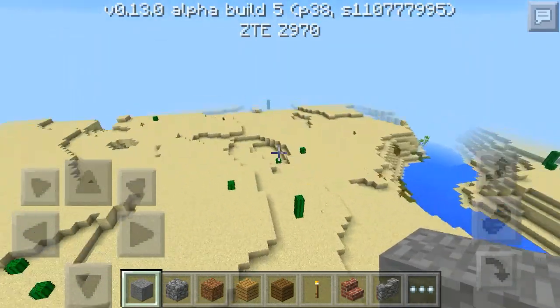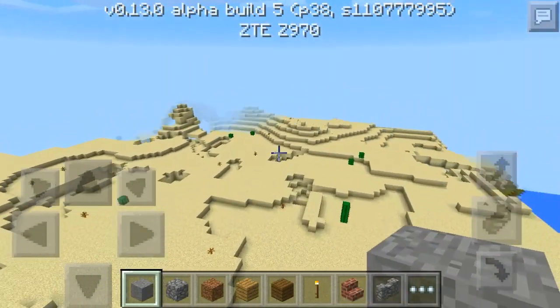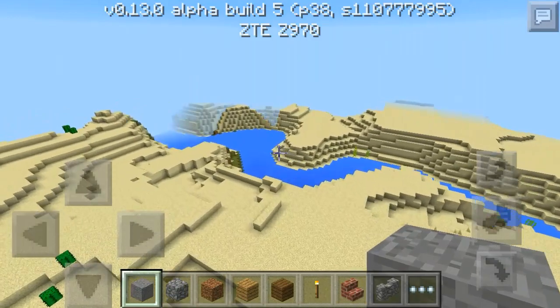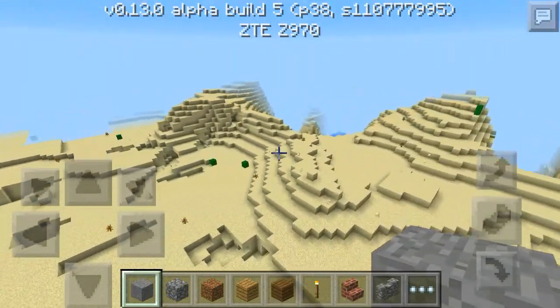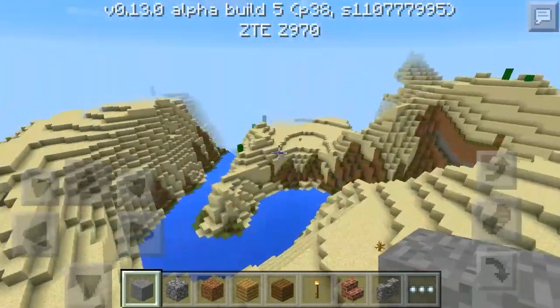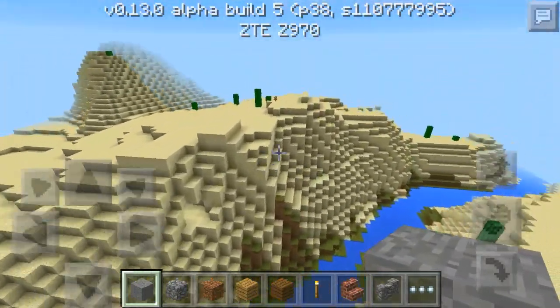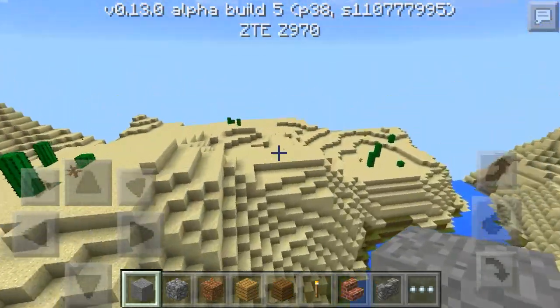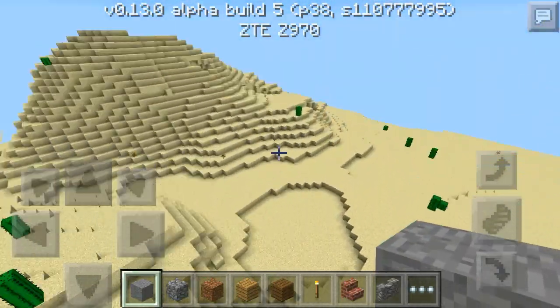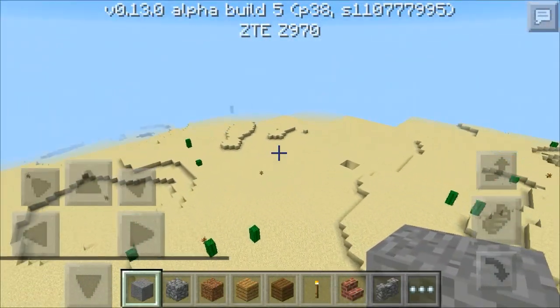You can go discover the desert looking for a desert temple because I'm pretty sure there is one around here. We'll venture off and probably find one eventually — they're around here somewhere, you just got to look very closely.